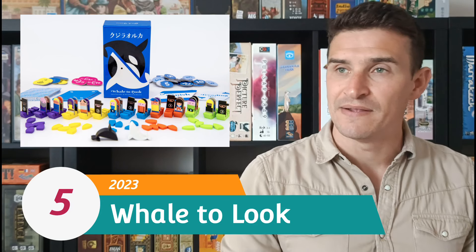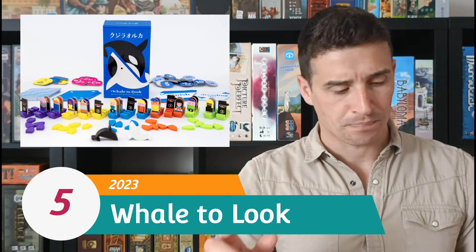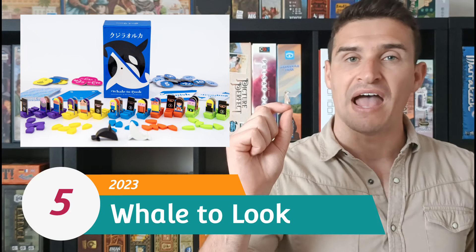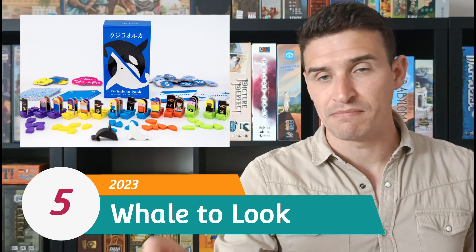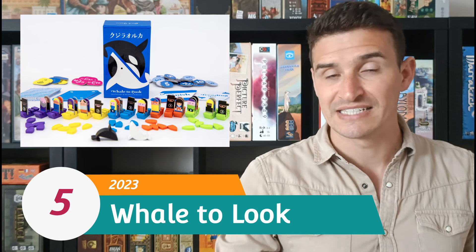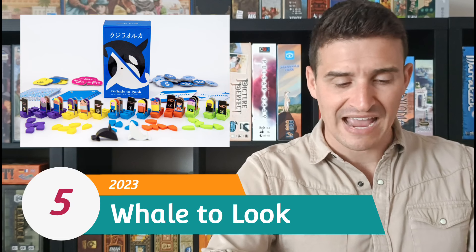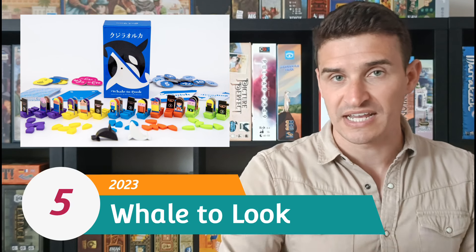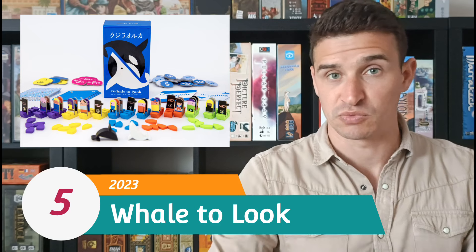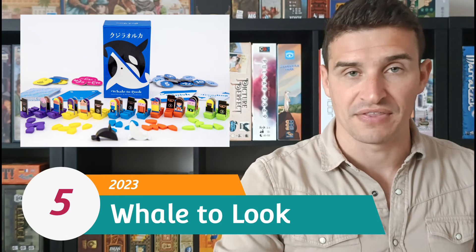This is a deduction-style game where you are trying to work out where two different whales are going to appear on a grid. One of the whales will go to the most populated area where there's fish, and one of them will go to where there's the least amount of fish. You are peeking at hidden tiles to see a number on the back of them, and these tiles are going to surround the fishing spots where the whales might go.